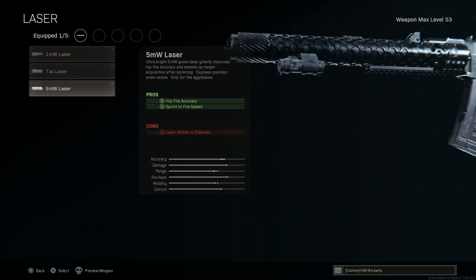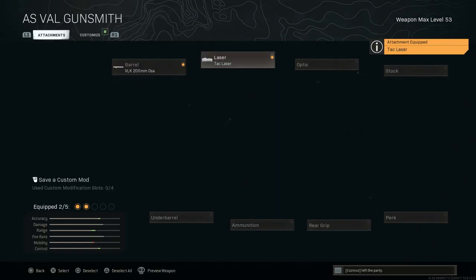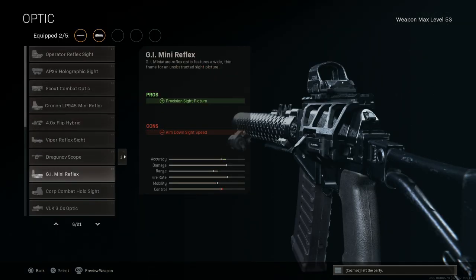The next attachment is the TAC laser. A lot of people like to run a 5mw laser with a Merc foregrip, but I'm running the TAC laser to compensate for the ADS speed penalty from the heavier barrel. It increases ADS speed, aiming stability, and aim walking. The con is the laser is visible when ADSing, so just be careful not to pre-aim through doorways and give away your position.